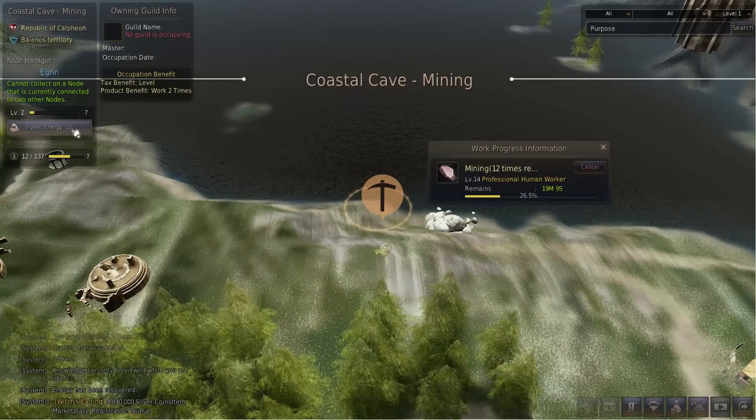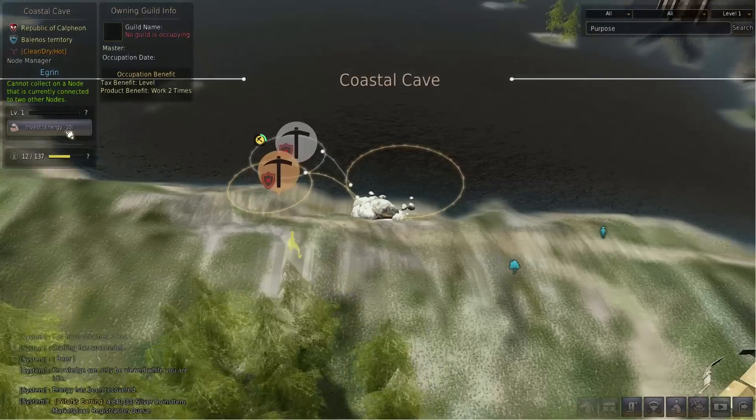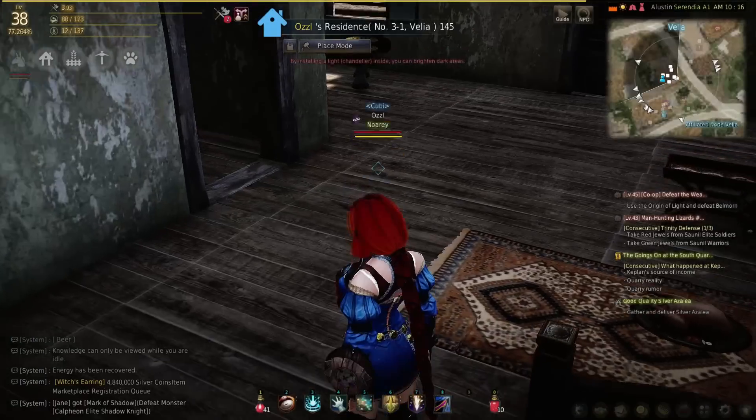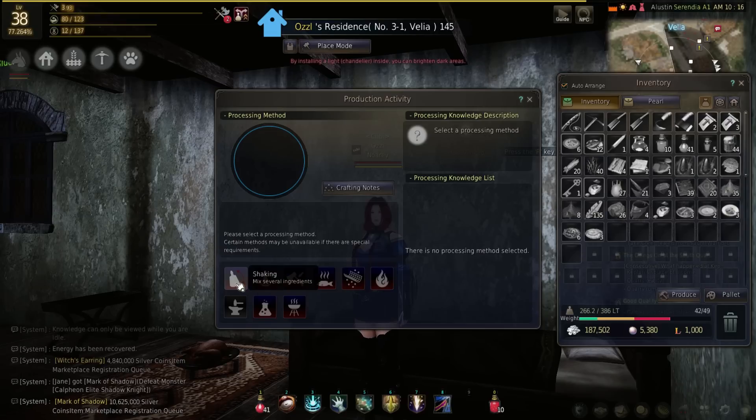There are other ways to increase the amount of energy you can spend — for example, you could create several characters. The energy regeneration rate might be slower since they are not logged in, but every once in a while you can still switch to them and invest into some nodes. Or you can let them do all simple processing tasks like grinding and use your main character's energy for crafting.